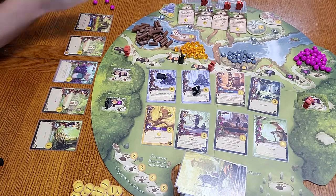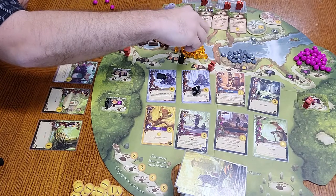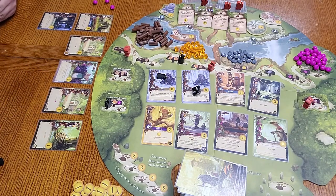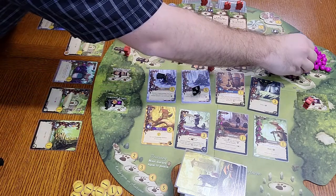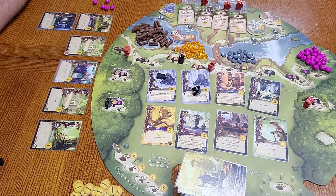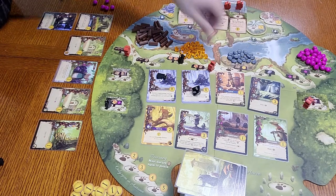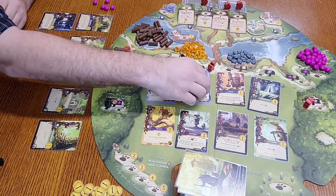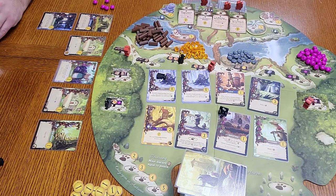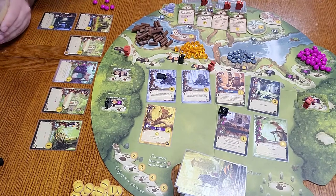So the next thing I'm going to do is get the general store down — it's going to cost me a stone. I will get to gain two berries, and because I have a farm, I get an additional berry for that. Then he'll roll — got six — and he got the universe. That's a good card. It is what it is.